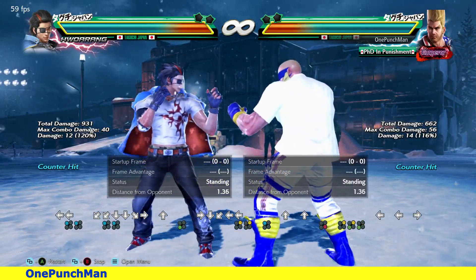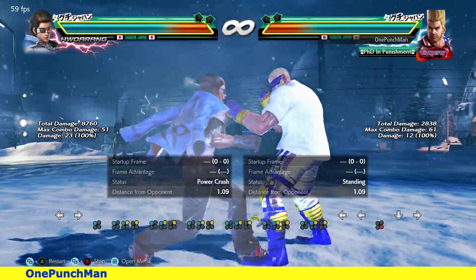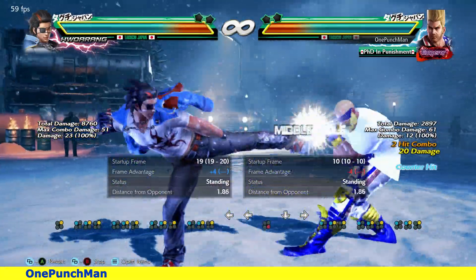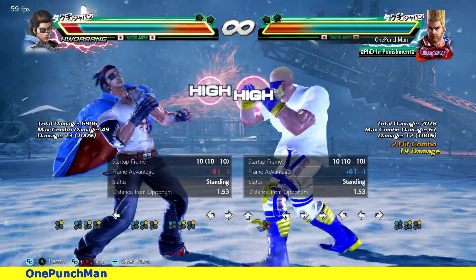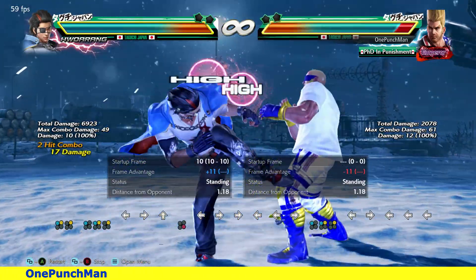The main thing is: when Hwoarang is pressurizing you with his annoying stance moves, go for the lowest possible frame move to interrupt him. Paul's best low-frame move is the simple 1-2. If you try to go for other moves, he will get you. Like when he uses 1-2 to flamingo — simple 1-2 works a lot in annoying him.